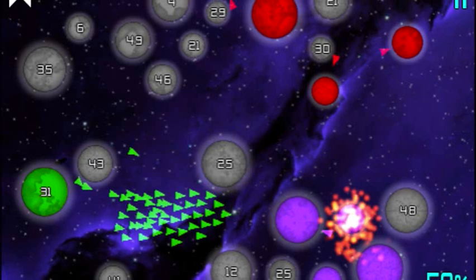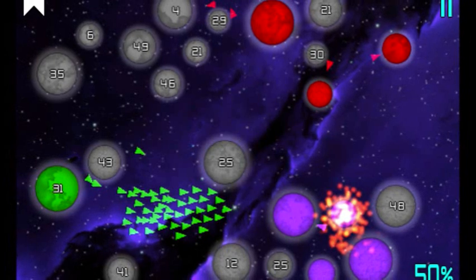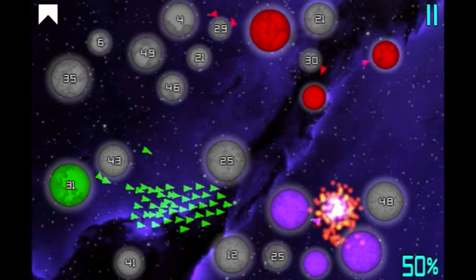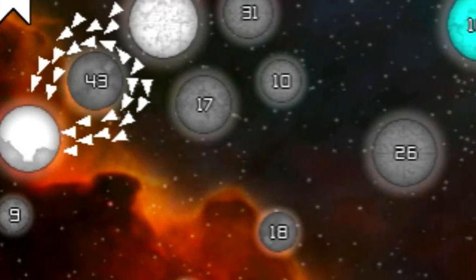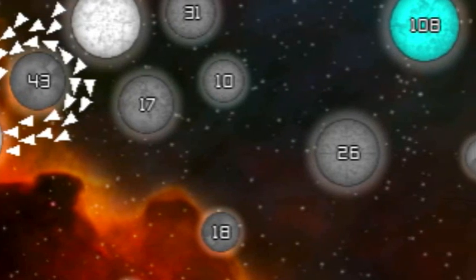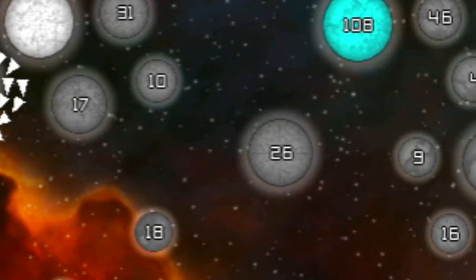Then there is vacuum mode, which is a little different — you have no opponent. Depending on what level you're on, there are ten different difficulty levels. You start out in an empty field with your hundred troops on your main planet. You have five minutes, three minutes, two minutes — whatever, depending on the mode — to take every single planet. It's actually a lot of fun; it'll kind of teach you how to expand, how to get big planets first.